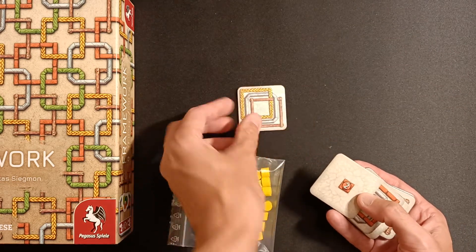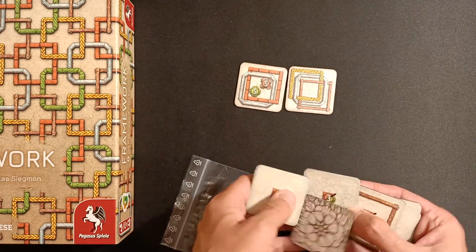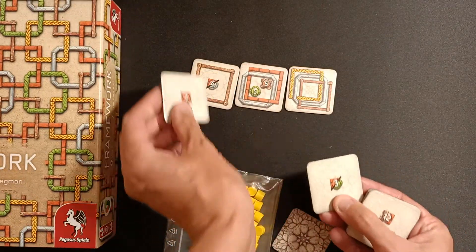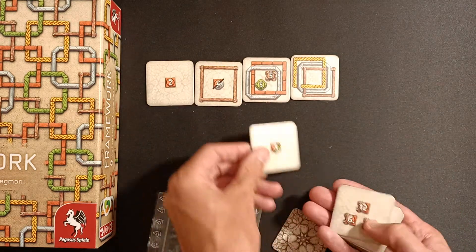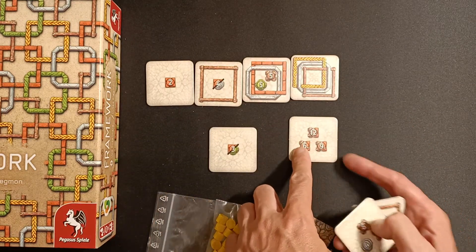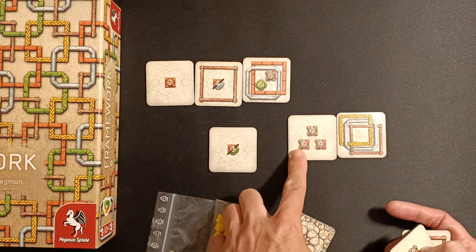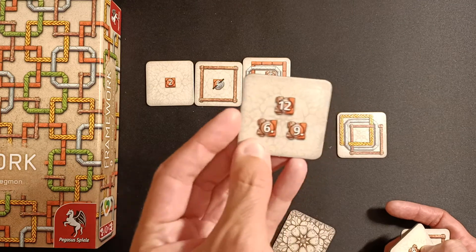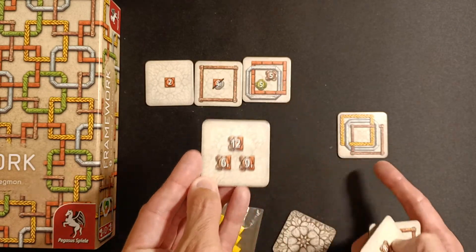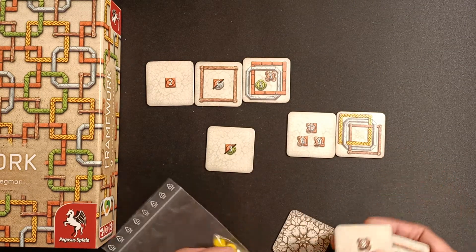You're going to be drawing tiles from the bag. They might have three frames around them, two, one, or zero frames. You might also have different kinds of tasks. For example, you can have a task which requires six frames surrounding it — in this instance of the brown wooden type or the red brick type — and once you have six surrounding it, you place one of your tokens on there.